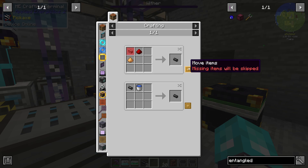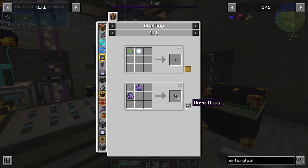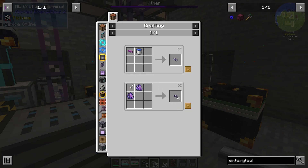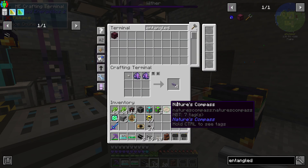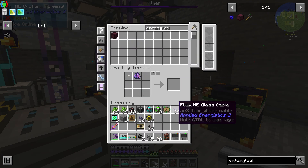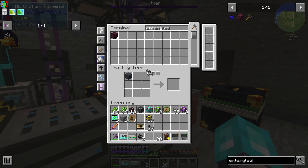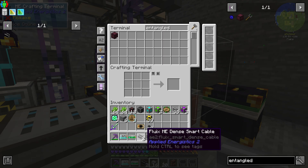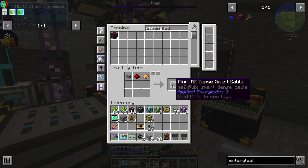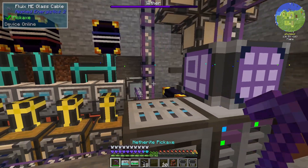We need to get some more smart cables, so let's grab a handful of these. I basically need stacks upon stacks of cables. I don't know how much Fluix I actually have because we never fully automated that, but I probably need to quite soon. So there's dense covered cable — we can grab some dense smart cable here, which will allow us to see the channels in use without needing a network tool.